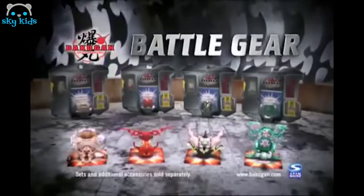Bakugan Gundalian Invaders — unleash a new level of power with Bakugan Battle Gear. All-new Bakugan can now lock in Battle Gear, weaponized to defeat your enemies like never before. Amp up your G-Power with Air Coal, smash your opponent with Rock Hammer, add extra power with Battle Turbine. The enemy won't know what hit them. Weapon up for the fight with Bakugan Battle Gear — set and additional accessory sold separately.